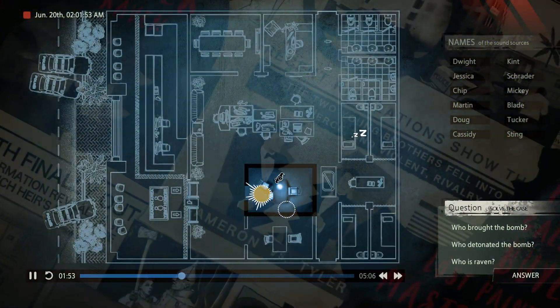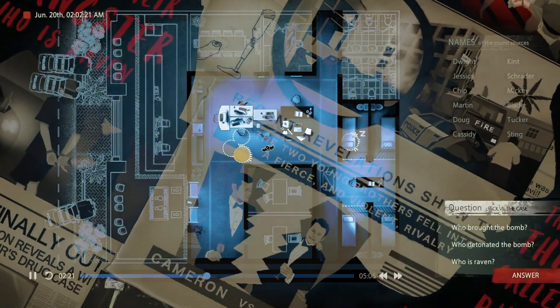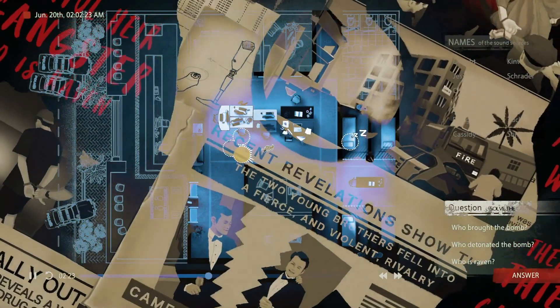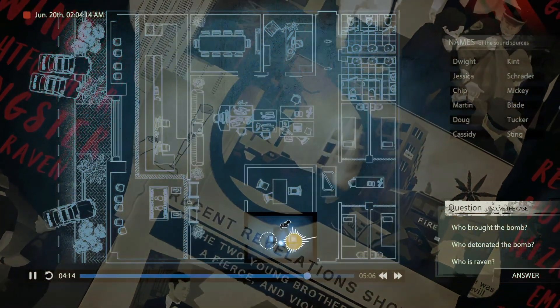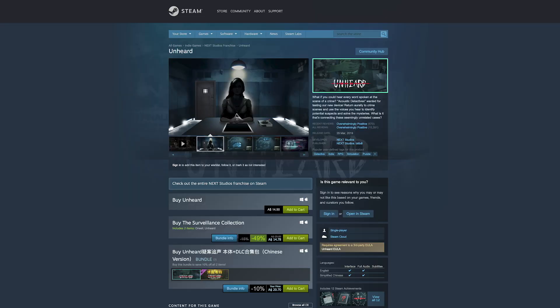rewind, or take notes as you listen in on various rooms and locations to put the pieces together. A great detective game with good but challenging puzzles, Unheard is a new style of crime sim. This title is excellent for players who like to solve crimes and want a unique audio gaming experience. Unheard is available on Steam and should run on most Macs.